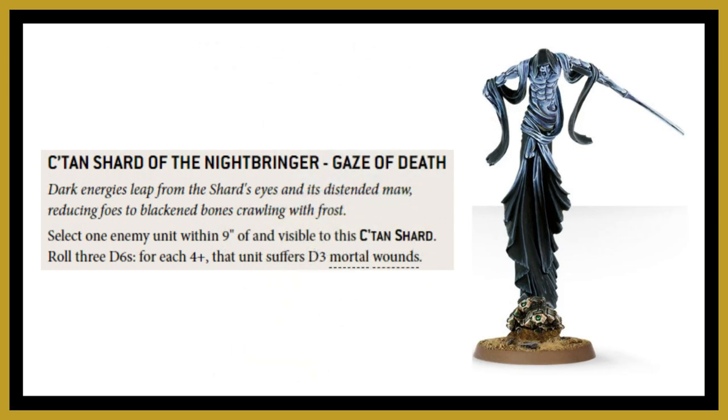The second group of units for removing characters is the Katakan Shards. With the Katakan Shard of the Nightbringer specifically, the Katakan powers are done in the movement phase — so you can select character models with your Katakan powers, providing the actual power rule allows it. Some Katakan power rules will specifically say you can't target characters or must target the closest eligible unit, so check the wording for each power before selecting a character.